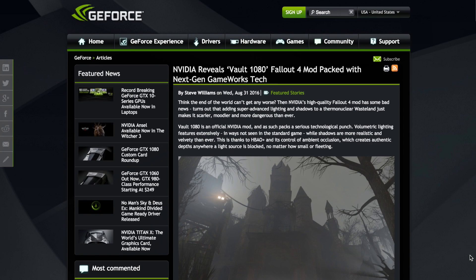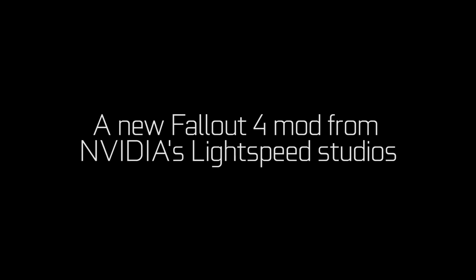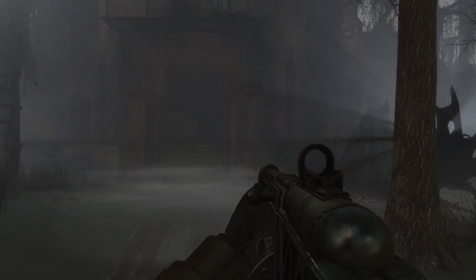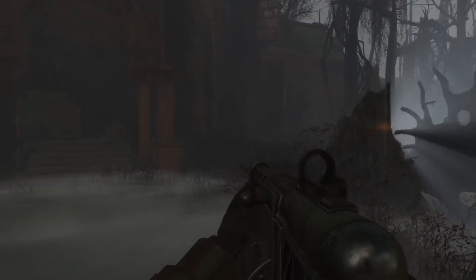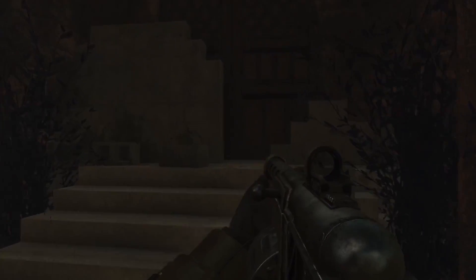It's all about a very interesting first from NVIDIA — they're actually releasing their own mod for a game, a Fallout 4 mod, very shortly to be made available at Bethesda.net when NVIDIA officially launch it at PAX West. It's called Vault 1080, which, as the name suggests, is in celebration of the new GTX 10 series graphics cards, the 1080 being the king of that particular family.